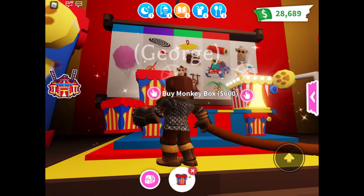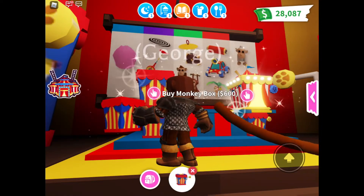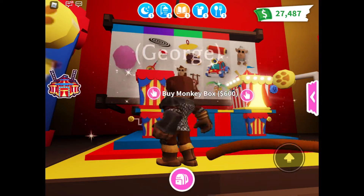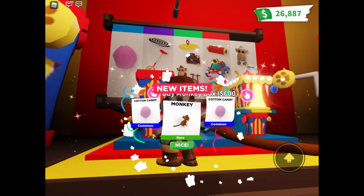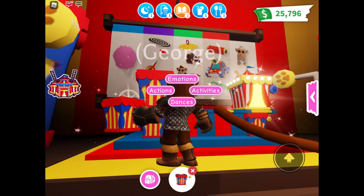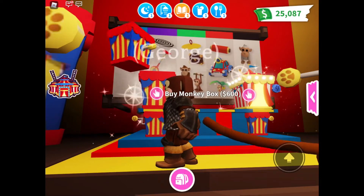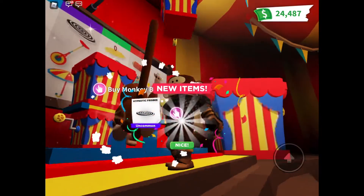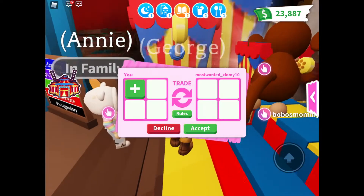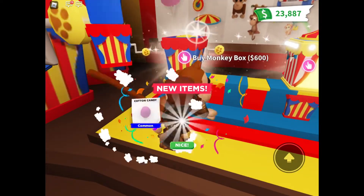Another one — a frisbee and an umbrella. Cotton candy. That's like the worst one. Come on now. Okay, we are gonna have to go around and trade some people. I got another briefcase and a clown unicycle. Let's try one more time — an umbrella. Do you see my money going down? Oh, she wants to trade me stuff. Hailey, do you want a monkey? No. Okay, she didn't want to trade me a monkey. Another umbrella.